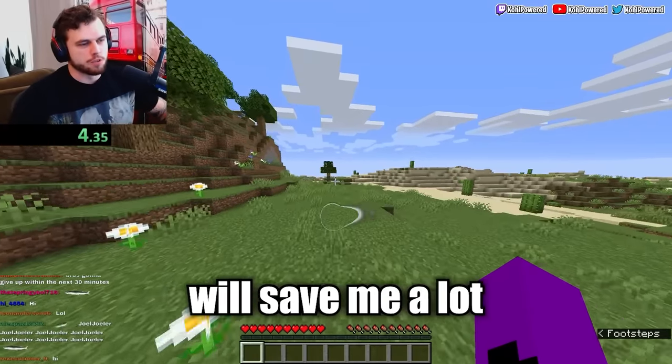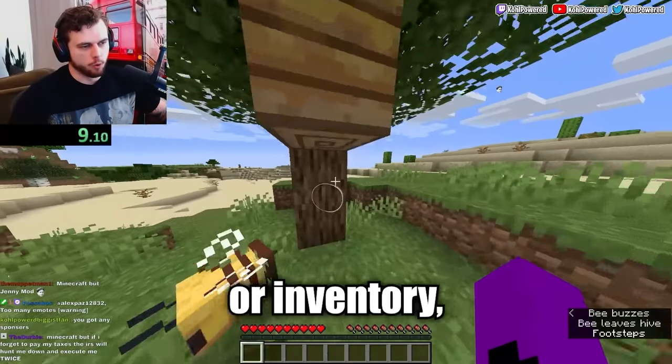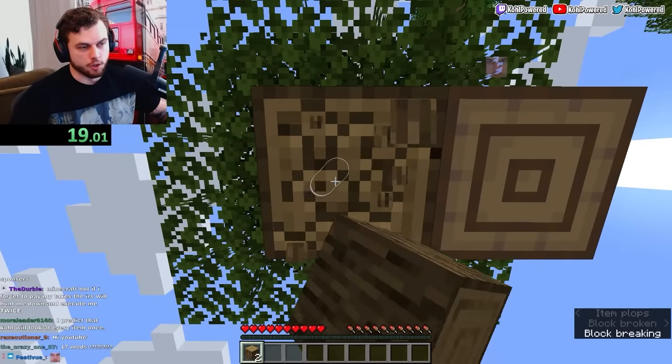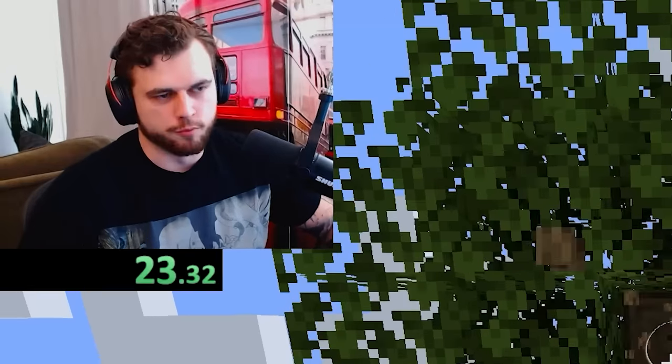Looking at chat will save me a lot through this run. So if I look at any item in my hotbar or inventory, I have to get rid of it — I have to delete it. If I look at one and don't realize it, chat, tell me, but you're going to have to provide proof — no trolling.